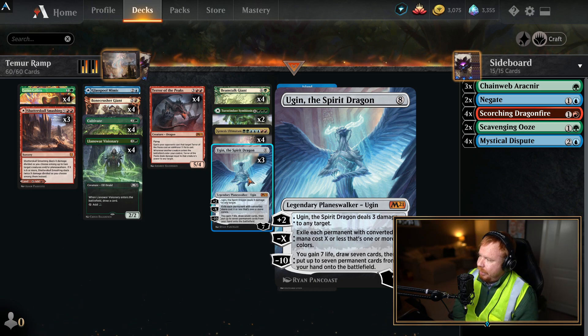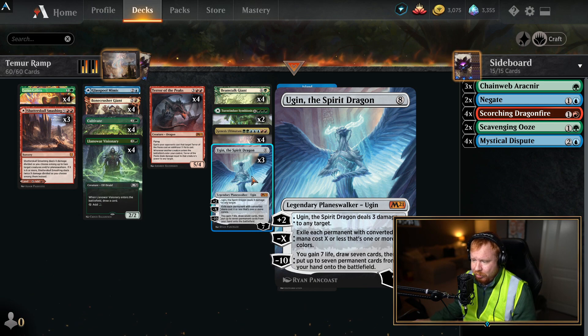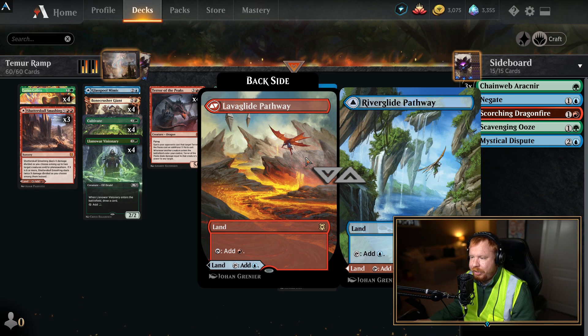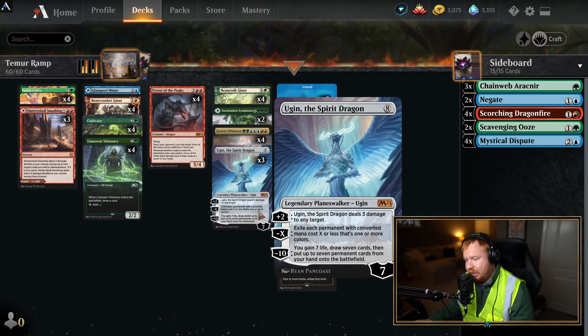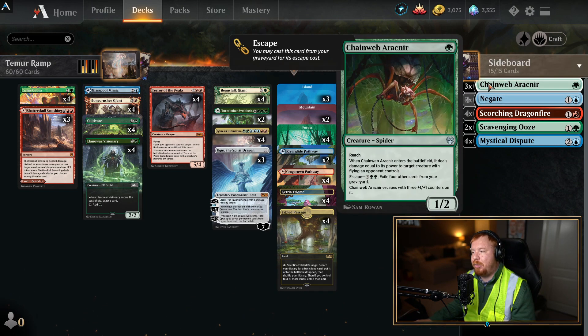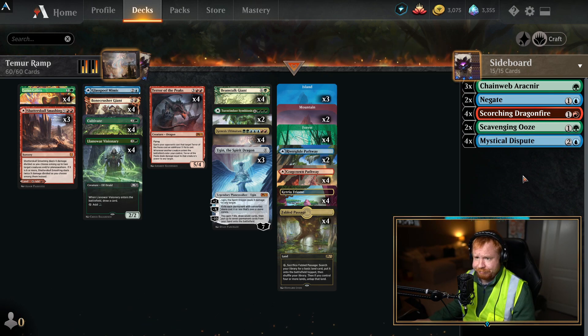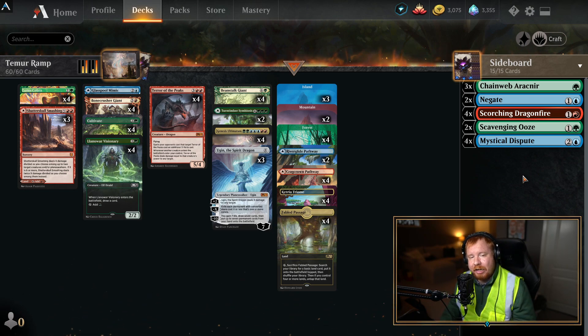Any ramp deck in standard right now cannot NOT run Ugin. You're most likely casting him and then minusing him. I have yet to see anybody ultimate Ugin in any of my matches because that's a big problem when Ugin comes down. Then we have the mana base: three islands, two mountains, four forests, two River Glide Pathways, two Lavaglide Pathways, four Cragcrown Pathways, Timbercrown Pathways, four Ketria Triomes, four Fabled Passages. Sideboard: three Chainweb Aracnirs, two Negates, four Scorching Dragonfire, two Scavenging Ooze, and four Mystical Dispute. There's the deck — a lot of fun. Let's get into some games.